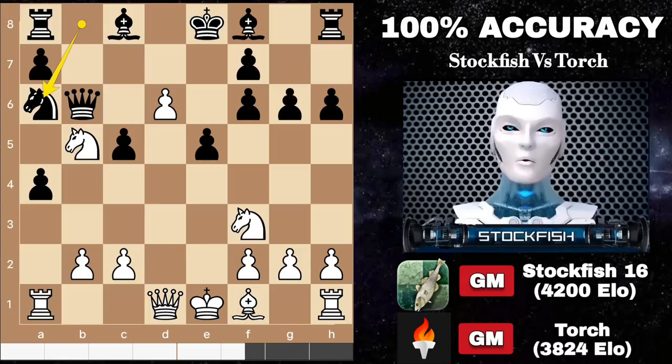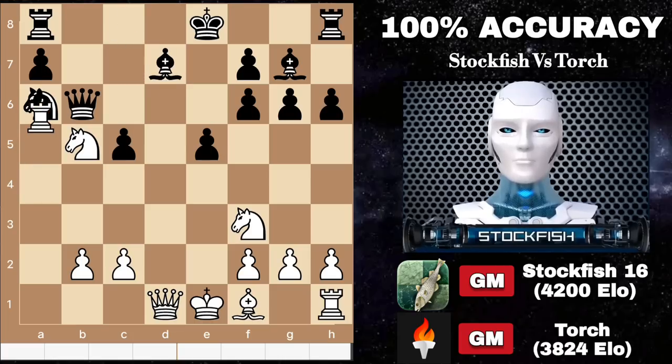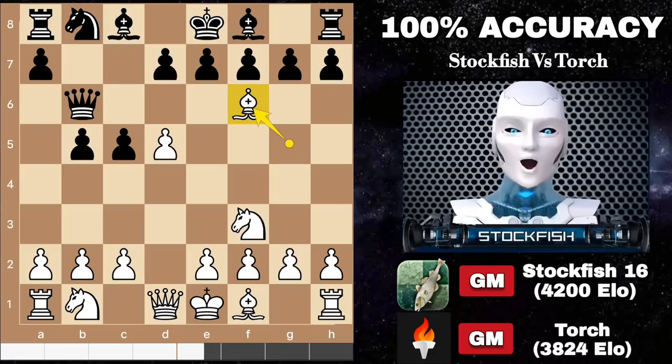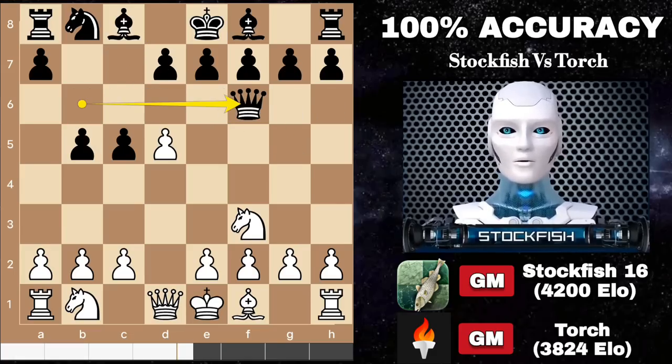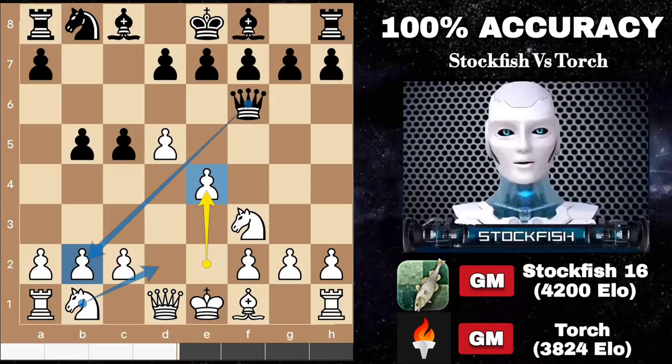After knight a6, rook takes pawn, followed by bishop to g7 and d7, it indeed looks like a difficult position for the opponent. The threat of knight to c7 forking the king and rook could bring great pleasure for white. But in our actual game, I played piece exchanges on f6, e4 — it loses the pawn but it will help me to develop my pieces quickly.